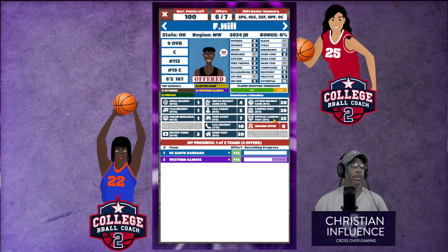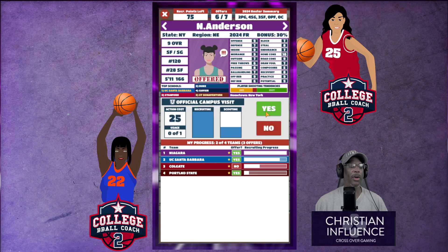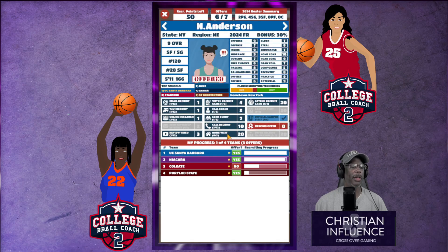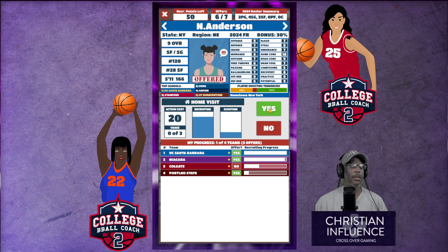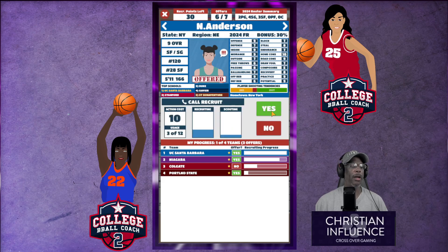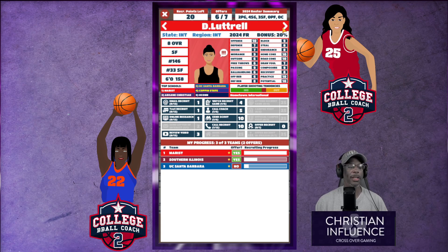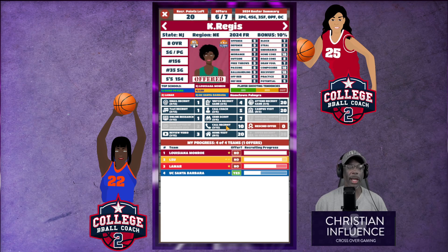We're going to need to do some work with F. Hill. We've got an official campus visit too — we're not trying to lose this recruit. We already did a campus visit so let's go ahead and official visit her. We're gonna do a home visit. Let's call her too. That might not give us enough leeway on Niagara, but we need to make sure that we're not neglecting some people.